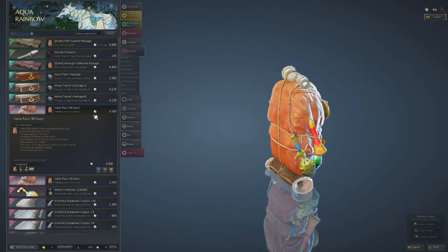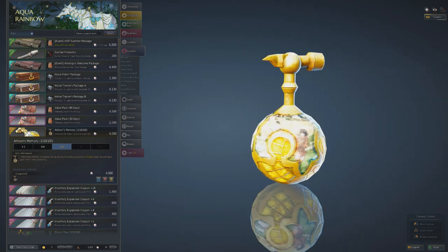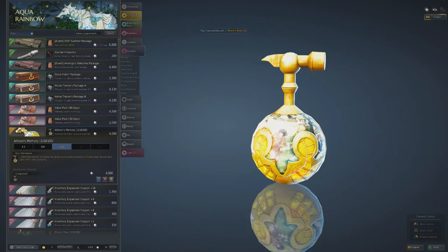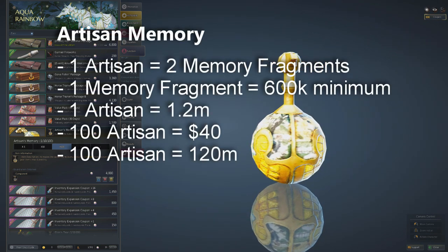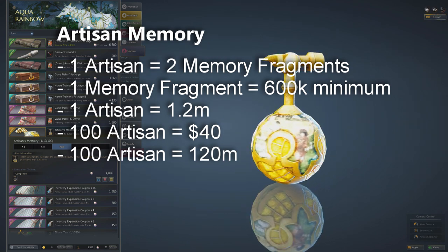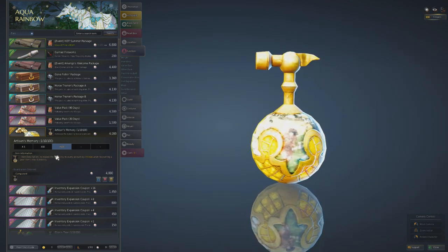Another continuously buyable item is Artisan Memories. Always buy them in stacks of 100 because you get a 10% discount. When you get a Dandelion or Kzarka box, you can use Artisan Memories to increase durability - each memory multiplies a Memory Fragment by two. This dramatically decreases the cost of enhancing gear, making it more profitable to upgrade it yourself and sell on the market for easy money.